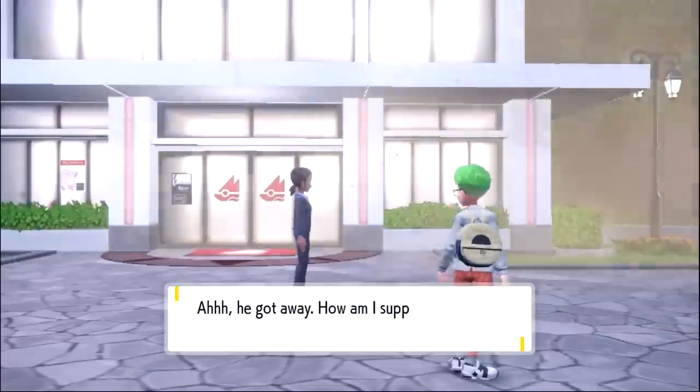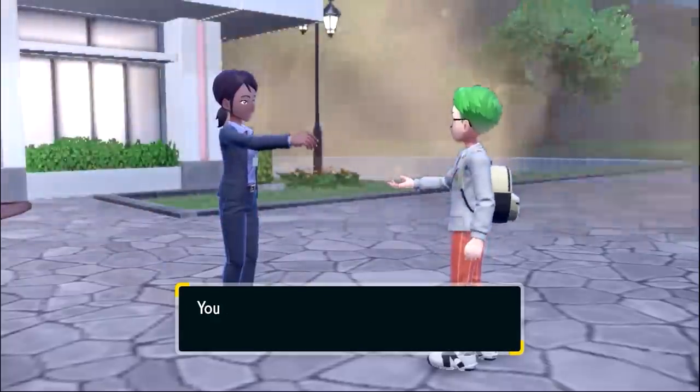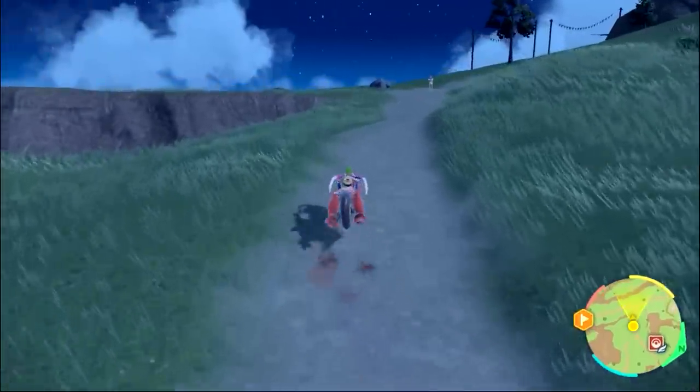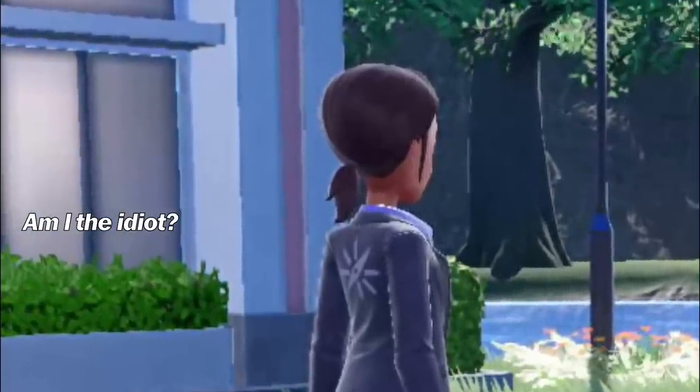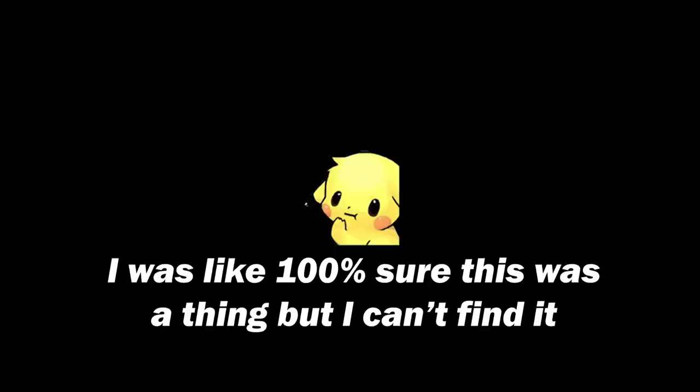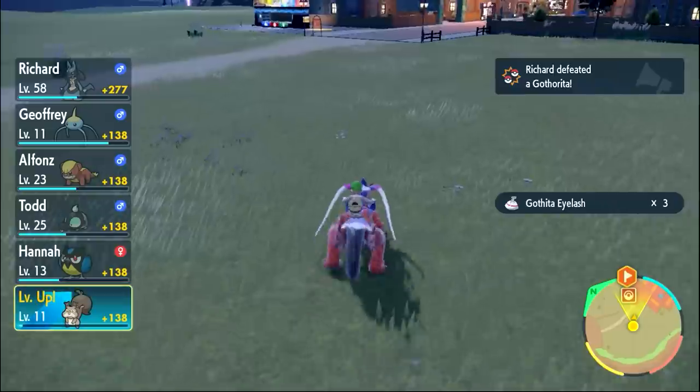Next I stopped by Cascarrafa, and the Gym Staffer Lady asked me to bring Kofu his wallet. So I did the logical thing — I took the money and ran. What an idiot, trusting a complete stranger to deliver someone $50,000? Sounds like a Mr. Beast video.